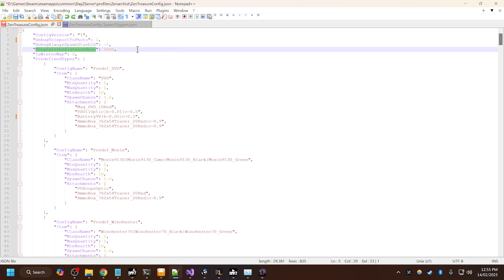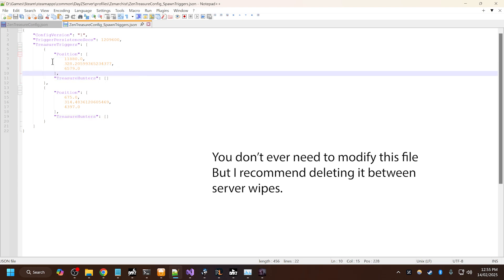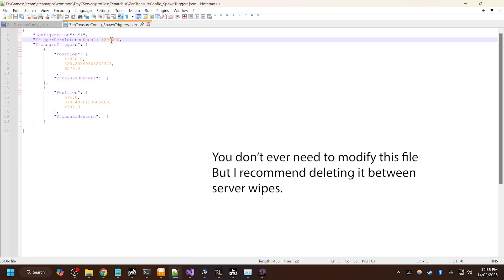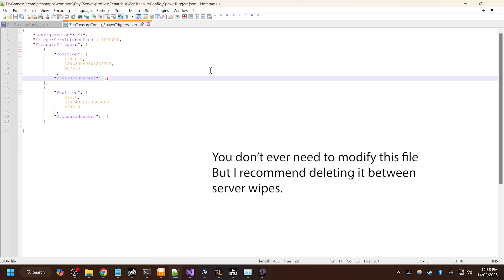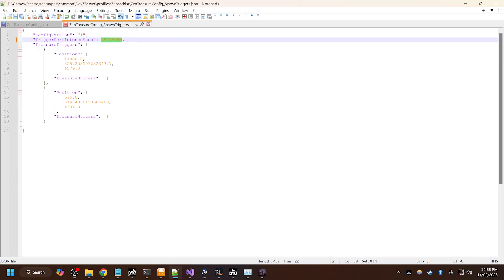Treasure persistence seconds is how long the stash stays in game once it's spawned. What happens is the player reads the photo first, and that populates this config file with the treasure location and the treasure hunter. So when a player reads a photo with this stash position, they will be added to the treasure hunter list. The player has this many seconds — which is about a week — to go and find the stash. If they don't find the stash within a week, they are automatically removed from the list and the stash won't be there anymore. You could set this to 99999 or whatever to make sure the stash never despawns. I like to set this to about a week, which ensures the list gets cleaned up of players that aren't active on the server.